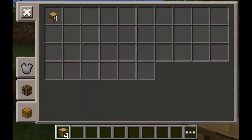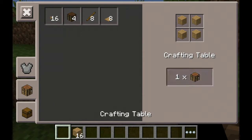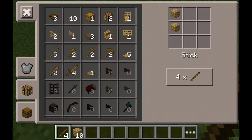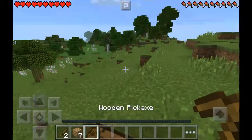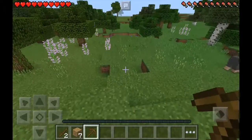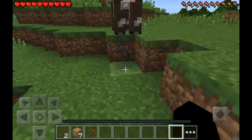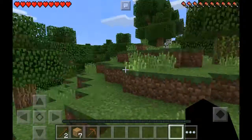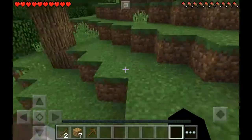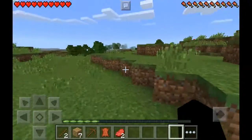We should find a cave somewhere. Let's get a pickaxe so we can get a stone axe. Let's get some food, because we're going to get hungry soon. There we go — we got two pieces of steak, which is pretty good for our first kill.